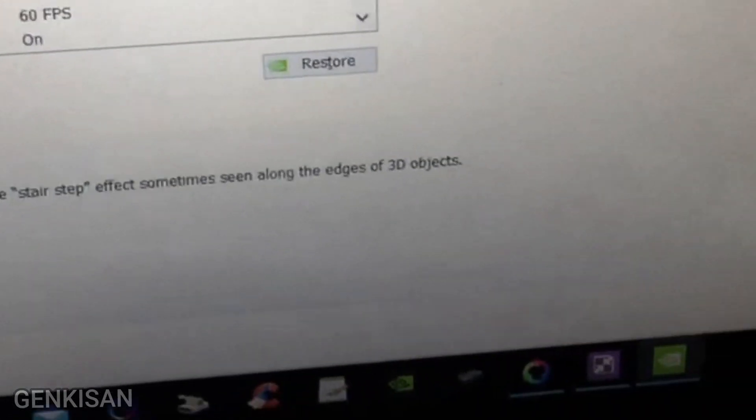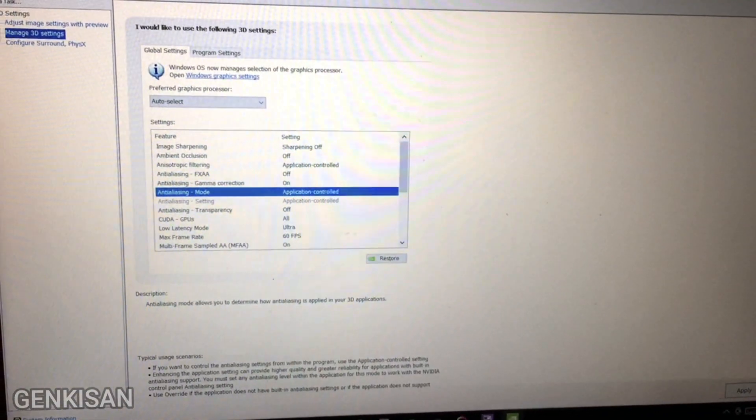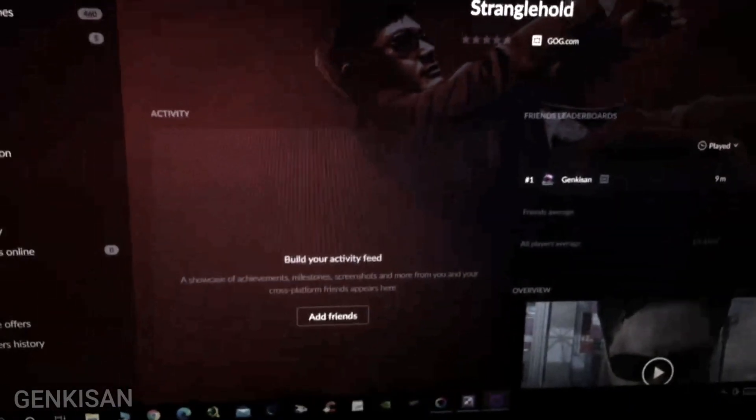Click apply. Let's start the game. Now, it should fix the black screen problem.